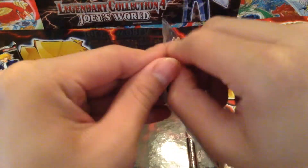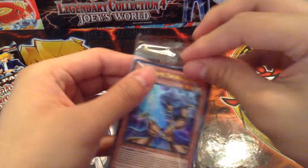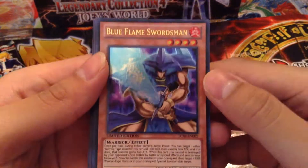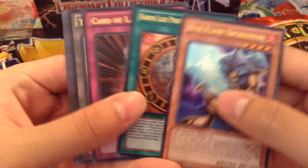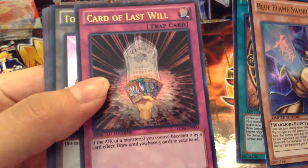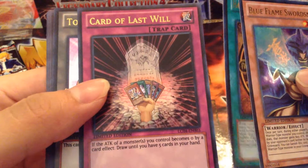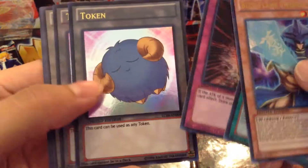Let's open the promos real quick. So we have Blue Flame Swordsman, Harpy's Lady Phoenix Formation, Card of Last Will — cool looking card, can't really tell — there's Lava Golem. Kind of hard to see, and then the tokens.